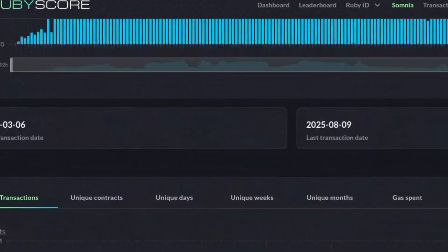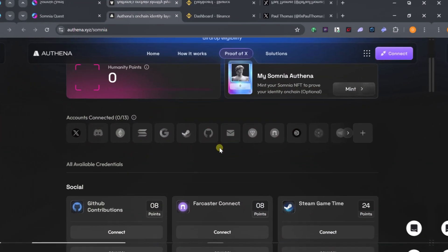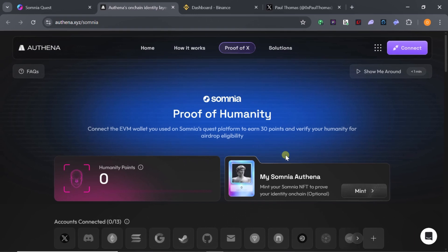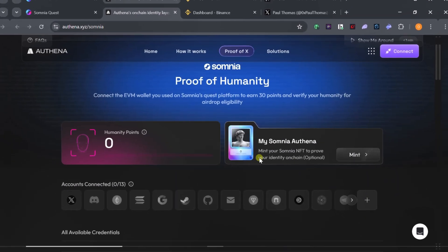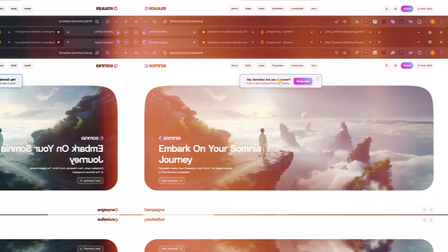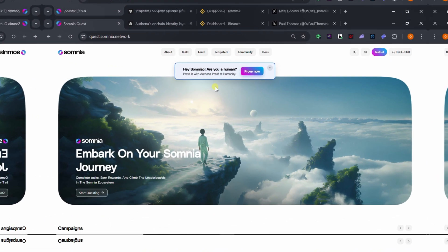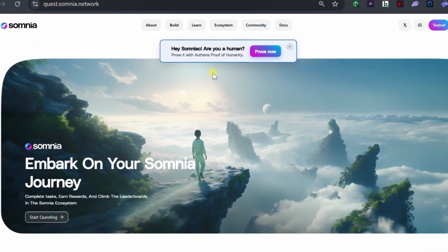The first proof of humanity was Ruby Score, where we had to pay about five dollars. This second one, OR10, is actually free — you don't need to pay anything to mint it. You just need to make sure that you have at least 30 scores, because 30 is the minimum. Just consider this to be the new compulsory task on Somnia.